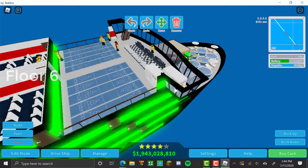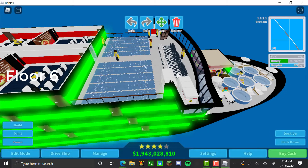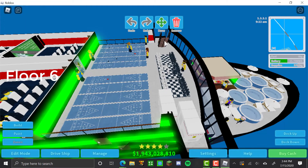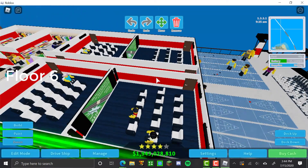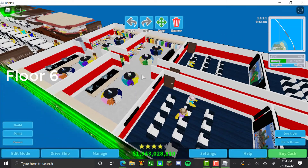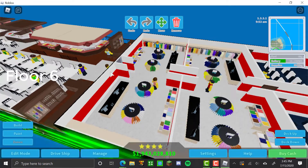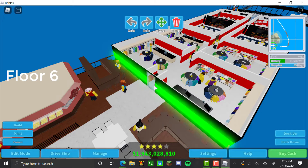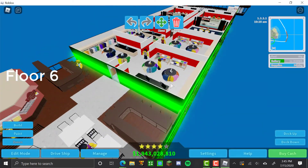Now we move on to the sixth floor. Normally this would be the captain's operations room, but since it's a completely electric vehicle I don't really need that. So: three chessboards, staircase, shuffleboards, a couple batteries, then four movie theaters back-to-back, followed by four shopping areas which don't do anything yet but will help in the future. There's a door to separate the inside from the outside.